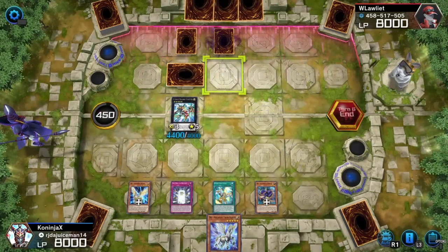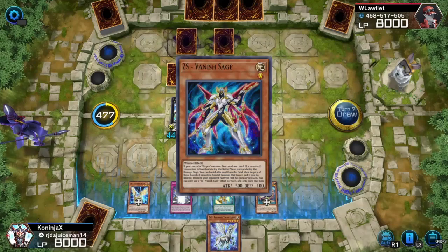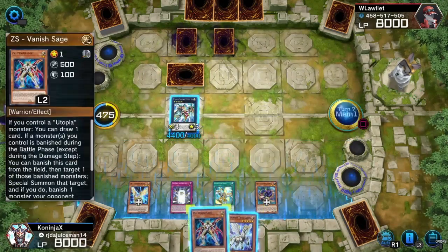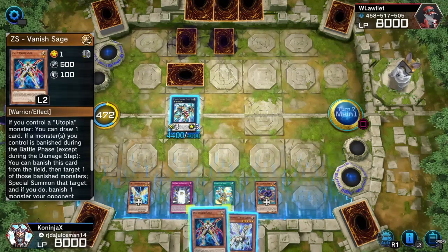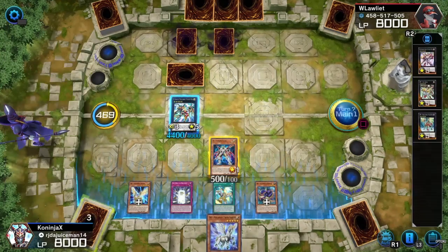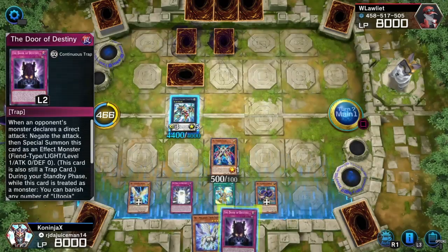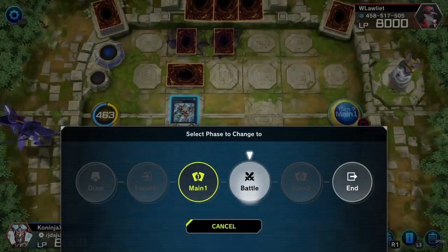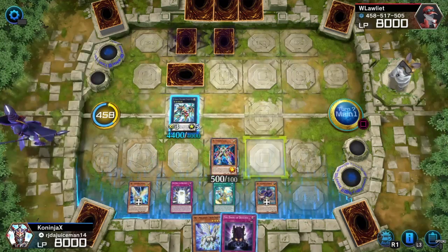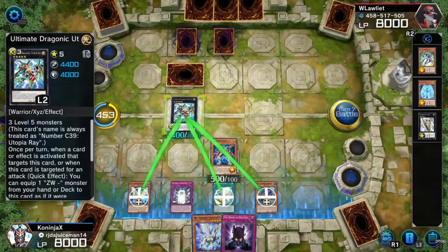Alright, so that's two face-downs. We got a ZS Vanish Sage, which means we can draw one card. So we will summon this so that way we can draw another card. We got another Deal of Destiny. So we will try and go for... I don't know if I want to hit that thing with my Vanish Sage, so I'm going to hit it with my Utopia, and then hit it with Vanish Sage.